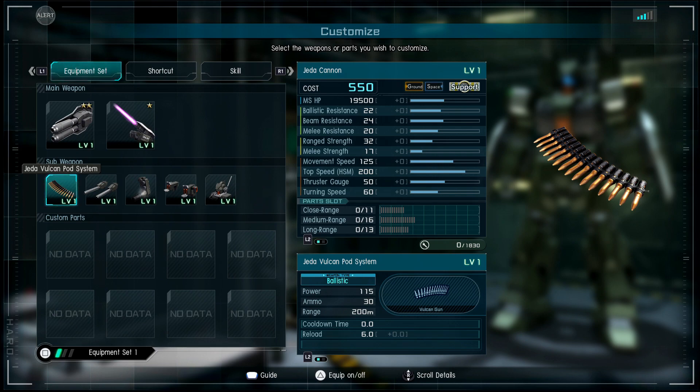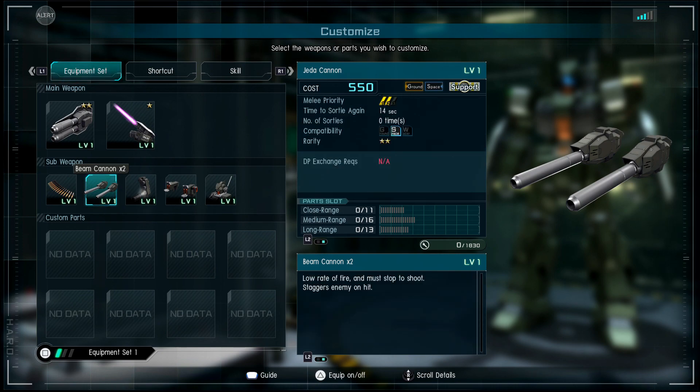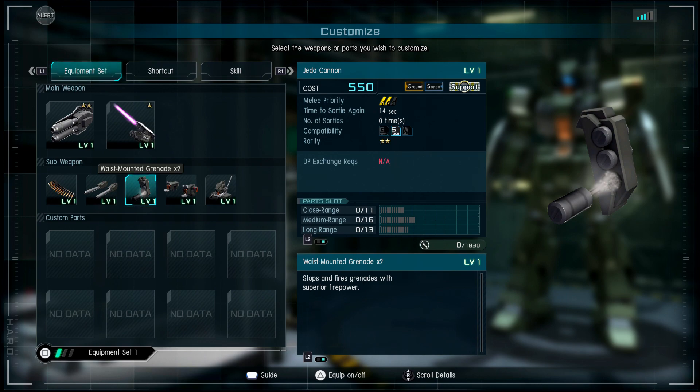We have the beam cannon at 400 meters. This definitely feels like a mid-range support. It has a low rate of fire and must stop to shoot, but it staggers enemy on hit — good to know.